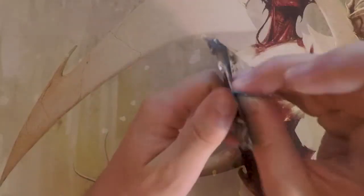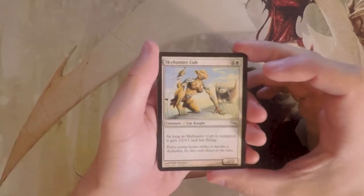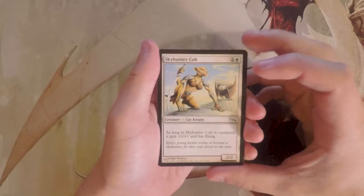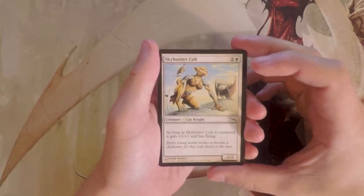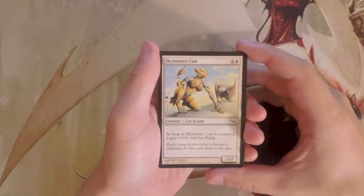As always, we're going to go through this as if it was a limited environment, reading through all the cards to see what we would actually pick in a draft one-pack, one-pick-one scenario. I'll go ahead and say I'm not great at drafting and I've never drafted Mirrodin, so if you disagree with me, please feel free to roast me in the comment section.